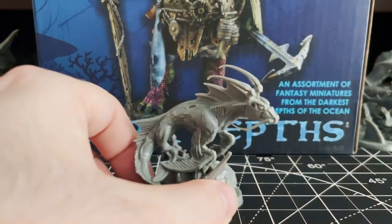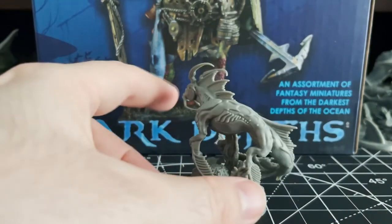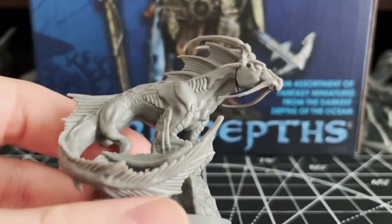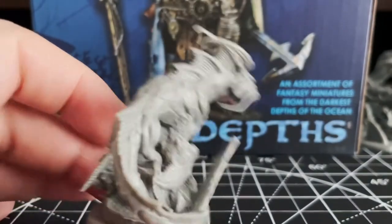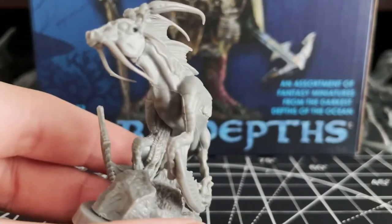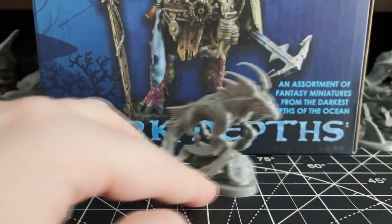Thus ends the normal creatures — now on to the fantasy ones. Here we have a hippocampus, a half horse, half fish mount of the sea. It would fit right in with the next expansions we'll be covering. They make a great canvas for painting bright and striking colors and patterns — there's a lot to work with given the amount of frills and gills. It's definitely one of the more underrated figures from this collection, overshadowed by the amount of bigger, more eye-catching minis later on.